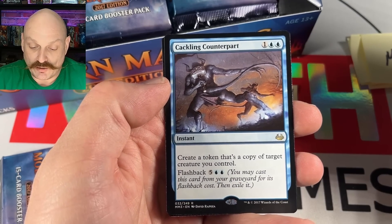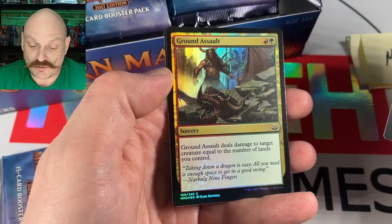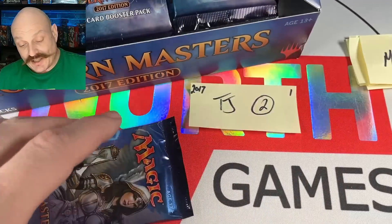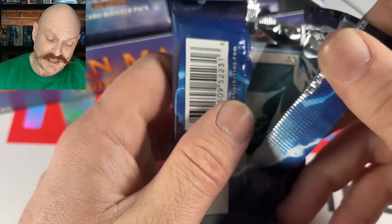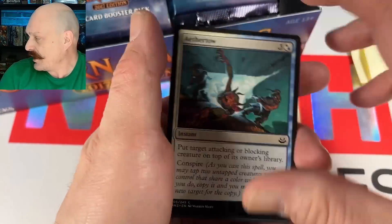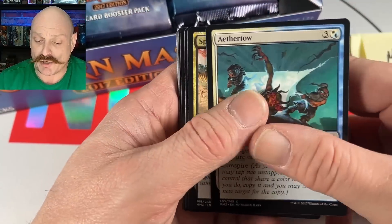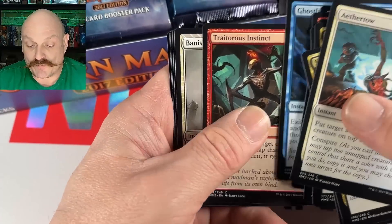Cackling Counterpart — it's like a cloneless flashback. And Ground Assault. I didn't get to open a lot of this back in the day. I had just got back into Magic and it was one of those things where it was like, ooh, that's expensive. Do I buy this? I don't play Modern. But it's got Fetchies.